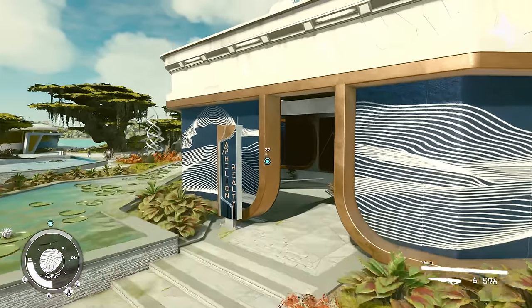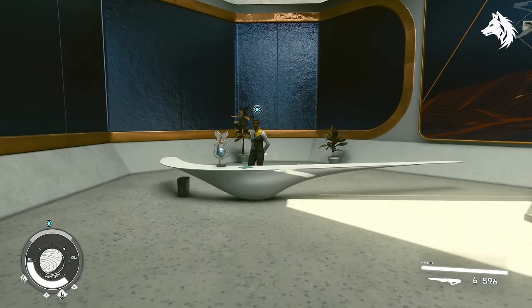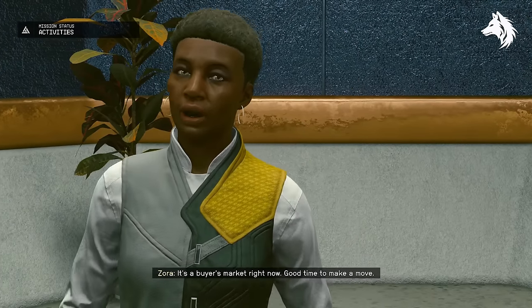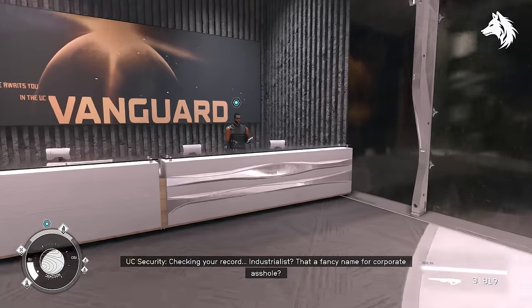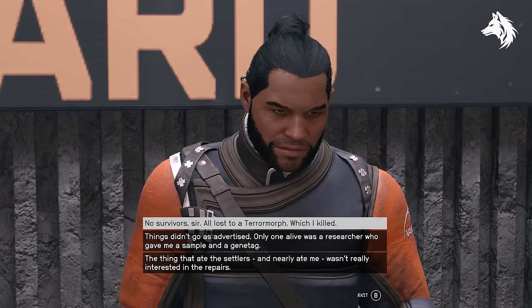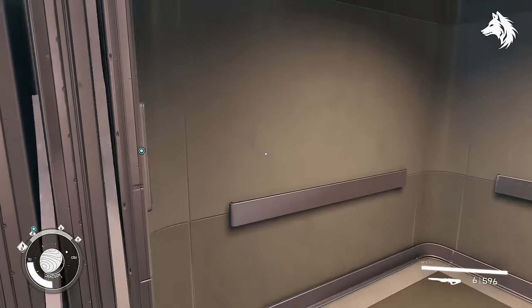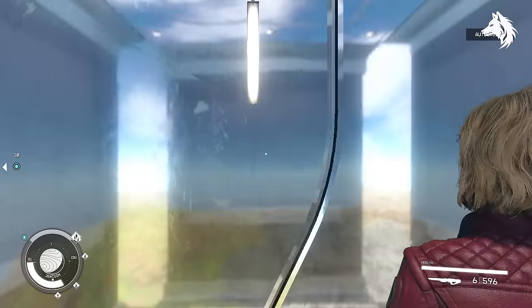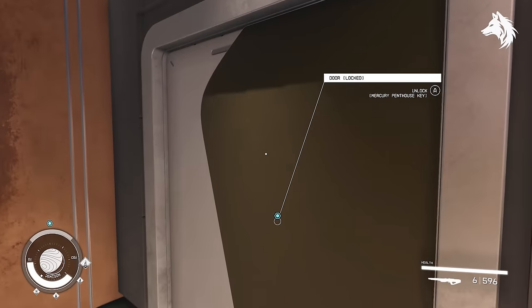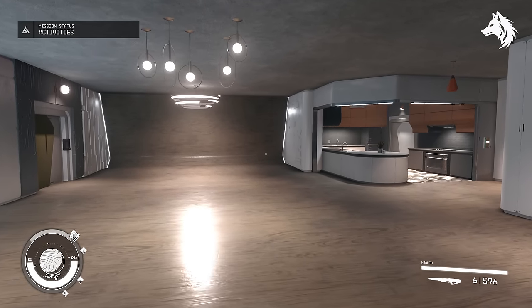Last we have probably the best apartment in game, the Mercury Tower Penthouse in New Atlantis. This one is free, however you're going to have to complete quests in order to get it. To begin the quest, speak to Commander John Tuala and agree to join the Vanguard — you should speak to him right after meeting the Constellation group and getting Sarah Morgan as your companion. While talking to him, you can agree to join the Vanguard, complete your training, and take the oath. You will then need to complete every single UC Vanguard quest, which is a pretty long questline, and you will eventually be rewarded with the Mercury Tower Penthouse apartment as your reward. It's definitely worth doing early as it's the best apartment in the game.